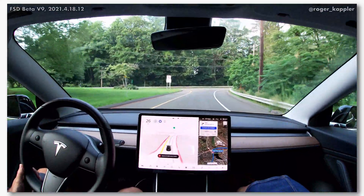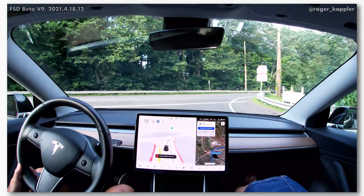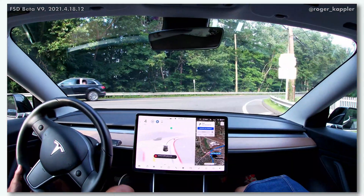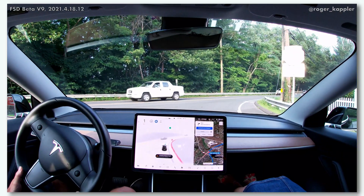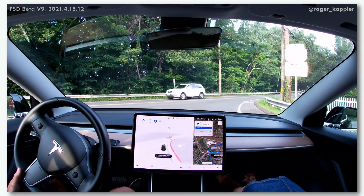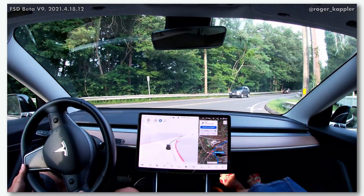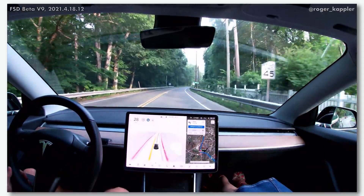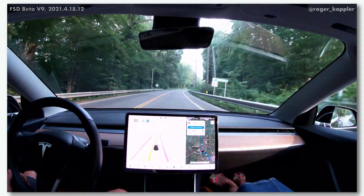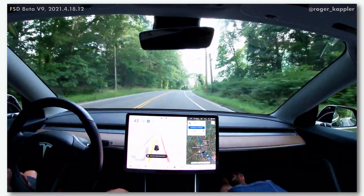Here we are approaching an intersection with quite a funny angle — it's not a 90-degree T-cross intersection. The cars are coming at an angle of maybe 9 o'clock, 8 o'clock position. You can see the car creeping. It takes a couple of seconds and then it goes as the lane is clear. That was actually quite okay, but also not too challenging because there was no car coming.